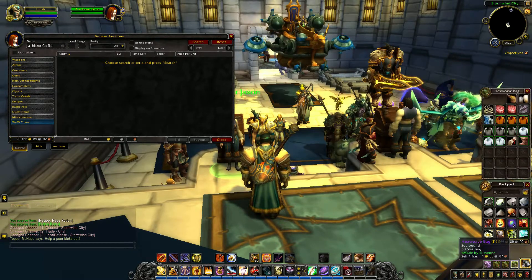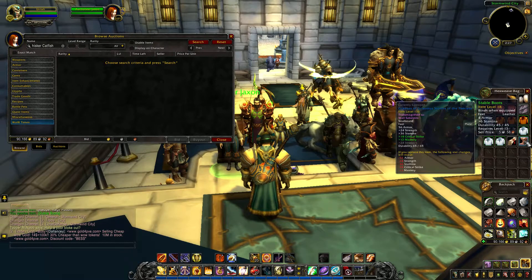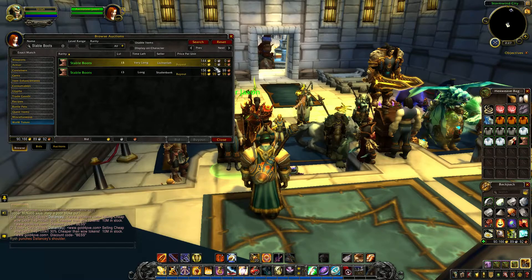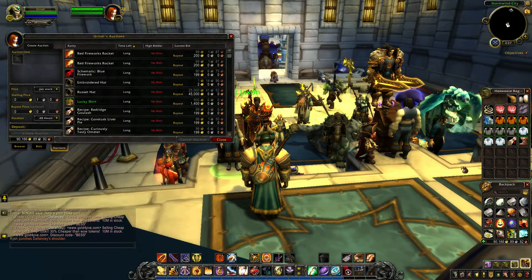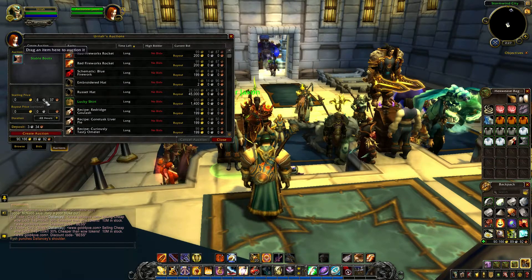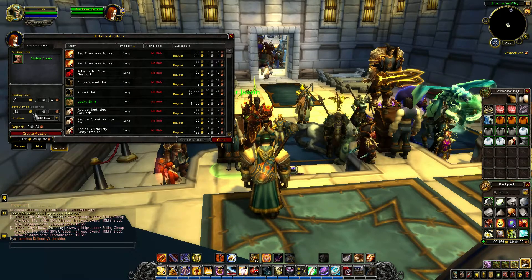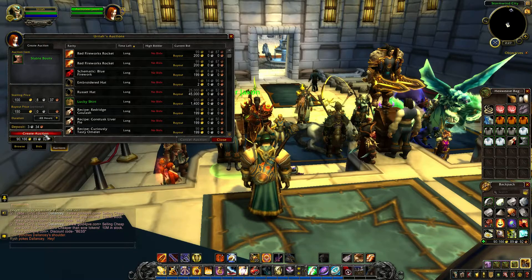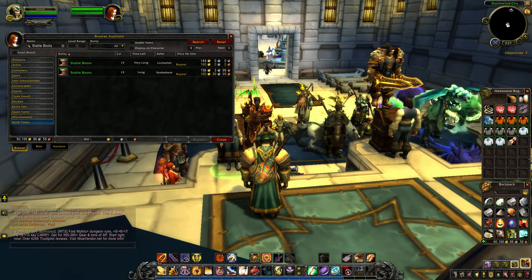Let me get to the bag that's got the stuff. We'll go with the stable boots first. I paid 25 silver for it, and it's going for — look at that — 160 gold. What we'll do is throw ours in for 150 gold. Think of the markup, think of the money you just made, think of the WoW tokens you'll be getting soon if you keep finding flips like this.